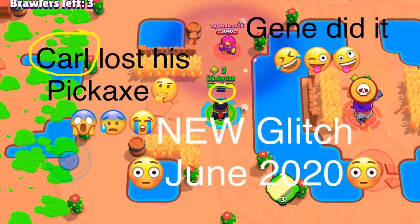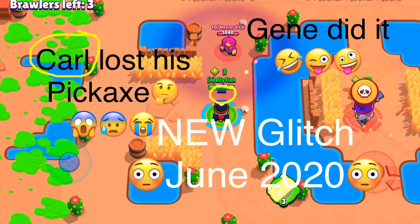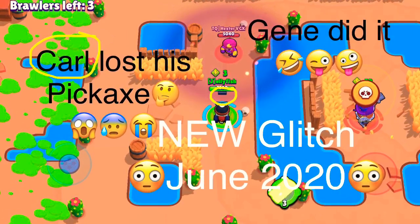Hi, this is Jellyfish. Today I'm going to show you another glitch, and this glitch teaches you how to use Jin to make Carl lose his pickaxe.